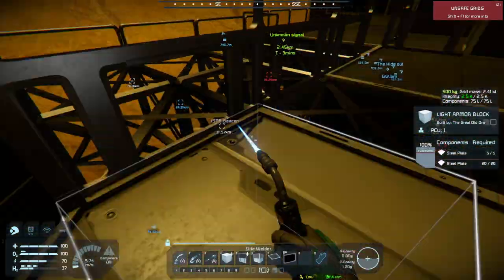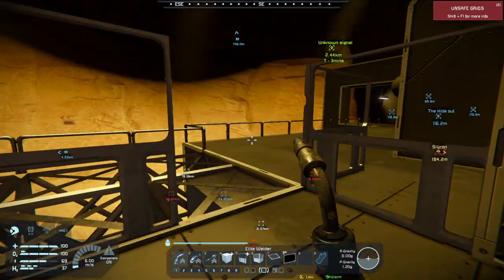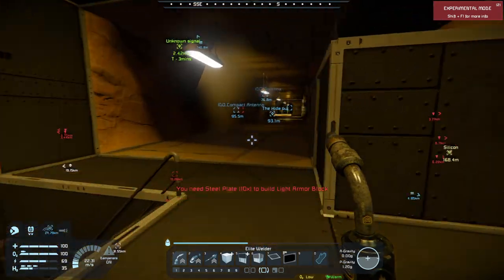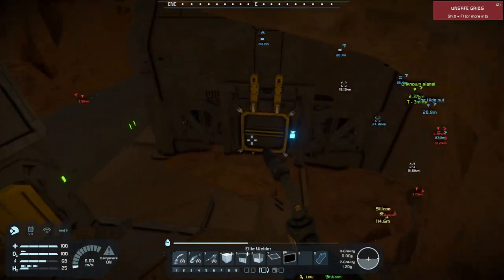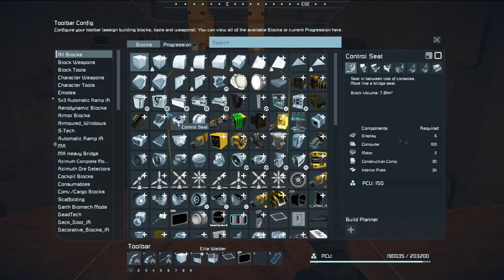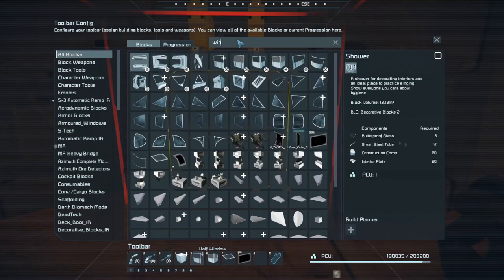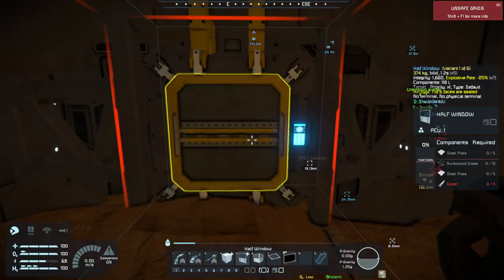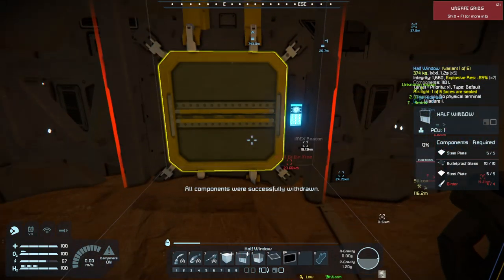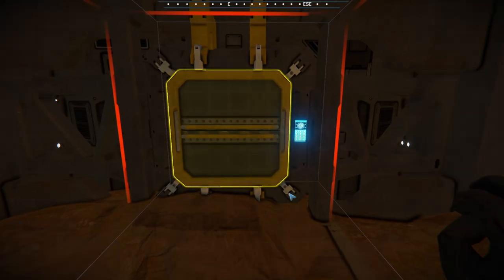We can put all the cafeteria amenities — tables, refrigerators, all that good stuff in here. I'm gonna drop these off real quick and then we'll go with — let's see, windows. And then number five. Cool, and now we still need to get some more steel plates.